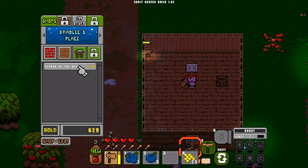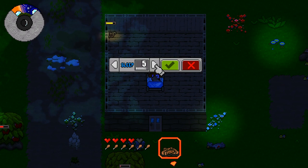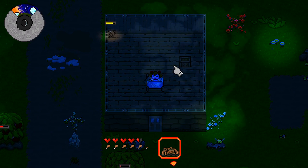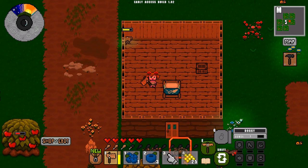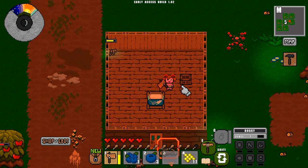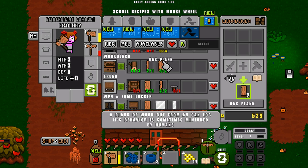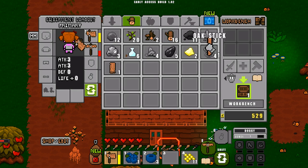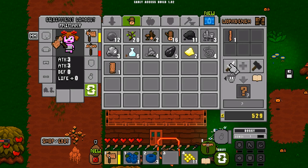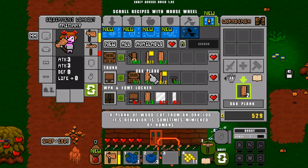First of all I'm going to build a bed — now I can afford it. Place it there. If I click on it now I can go to sleep. Let's sleep the night. Sleeping will make sure you're fully healed, but it will also consume quite a bit of hunger, so you'll need to push that back up again. Now we've got a bed and a workbench. We need to craft a trunk. To get an oak handle, take an oak stick and cut it into an oak handle.